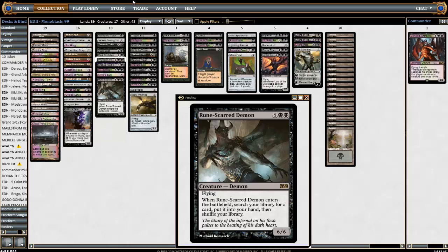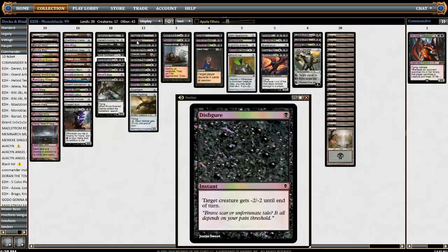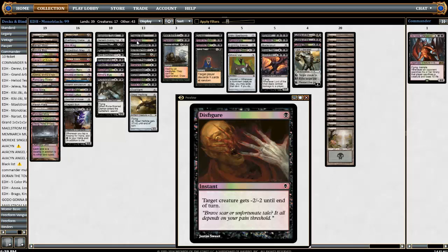Here's our removal suite. Tragic Slip — it seems like a weak removal spell and sometimes it is. People do play a lot of elves, a lot of one-toughness creatures, and this really helps with things like Edric decks and elf decks, stopping them from getting an insane start. At the same time you can just trigger morbid and kill pretty much anything for one mana. I've not seen this card played a lot but I've been impressed with it — very rarely has this card been a dead card. I think people overlook it because it seems hard to trigger, but it actually isn't.